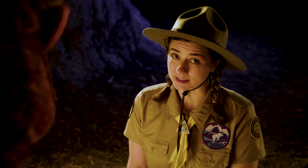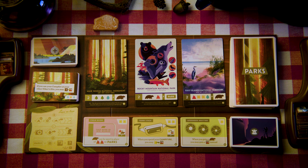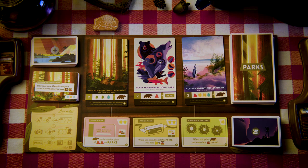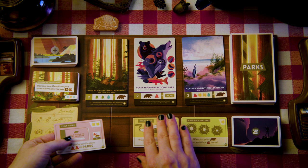The park that the bison meeple is on can never be reserved, only visited. The other parks can be reserved as normal. Once the bison moves off the rightmost available park, move it back to the leftmost park. The active player will then choose one gear card to discard to the bottom of the deck and replace it with a new one. And if trampled gear gets you excited, you can play with the Stampede variant — instead of discarding and replacing just one gear card when the bison returns to the leftmost park, discard and replace all three available gear cards.